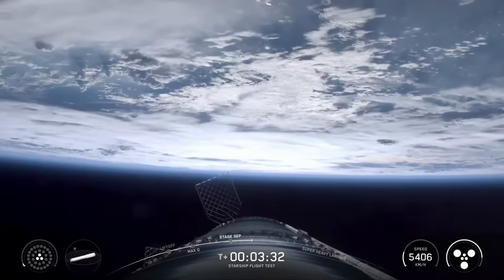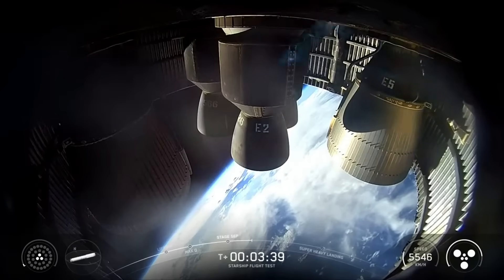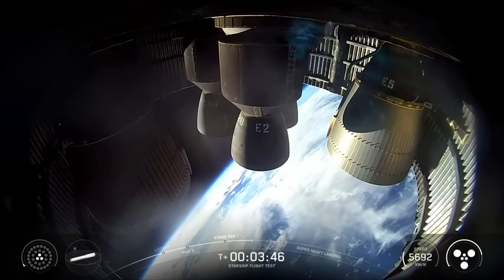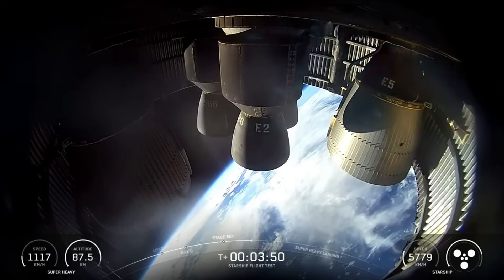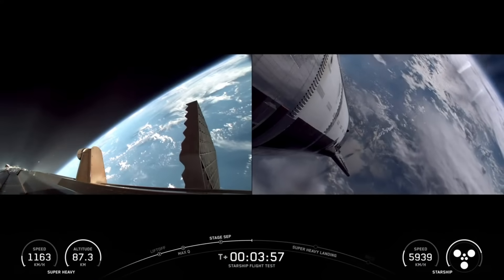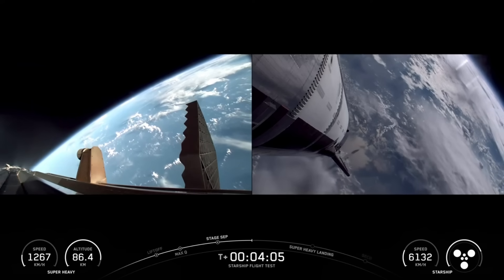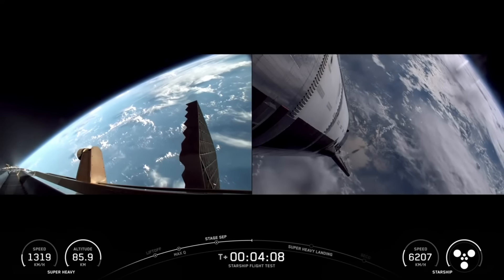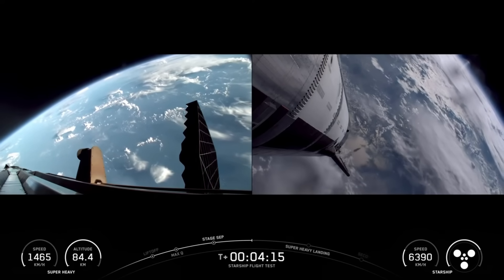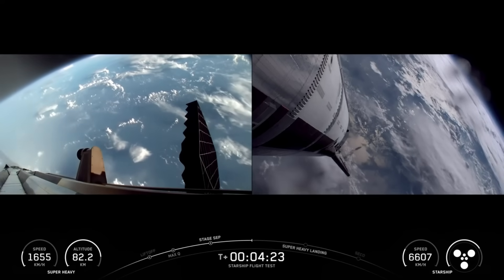Three vacuum-optimized, three sea level, all looking good. Ship avionics power and telemetry nominal. All looking good. The boost-back burn is now finished — that's the first of the two burns the booster will do today. Now it's headed towards the Gulf. It's not going to be quite as aggressive of a flight down; we relax the angle of attack a little. We are then going to be looking for it to do its engine tests for the landing burn.